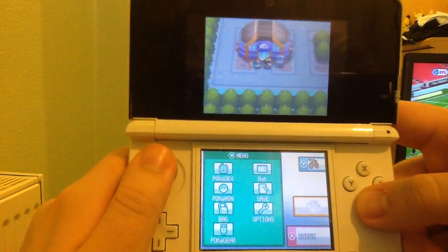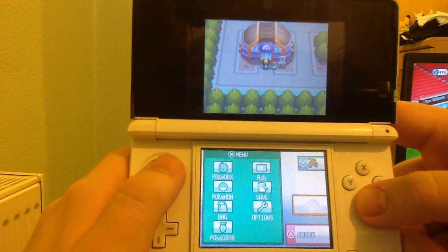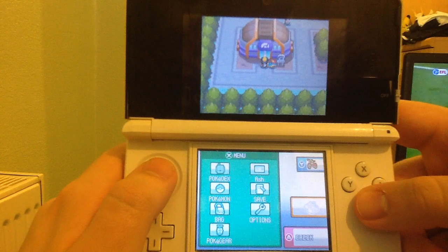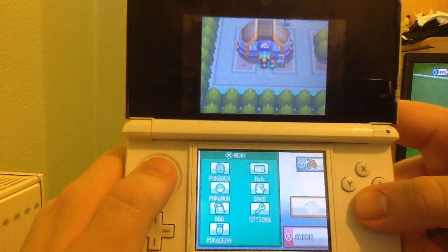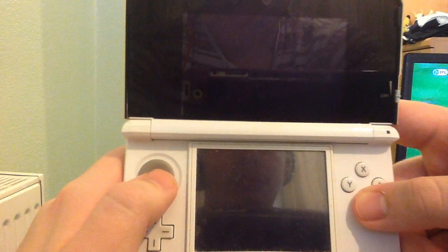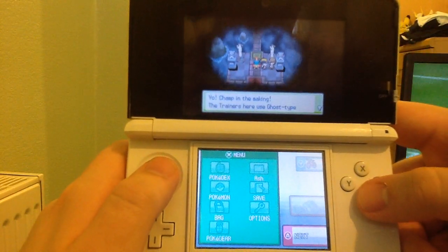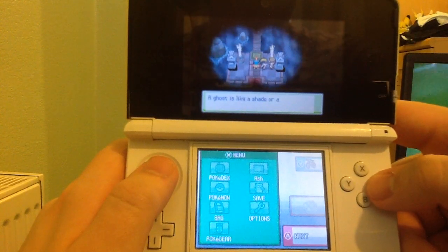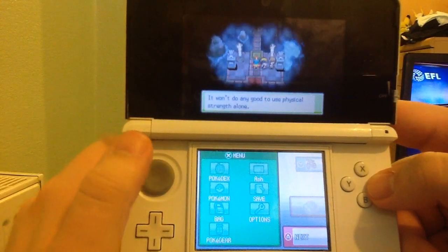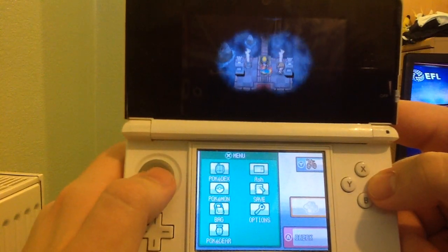Into the gym we go. You're probably thinking about this color symbol — every time you see a gym, you see a color symbol and can easily tell what the gym is going to be. When I first entered this gym, I thought it was a Poison type gym because the color scheme on top is purple. But I was wrong. This is a Ghost type gym.